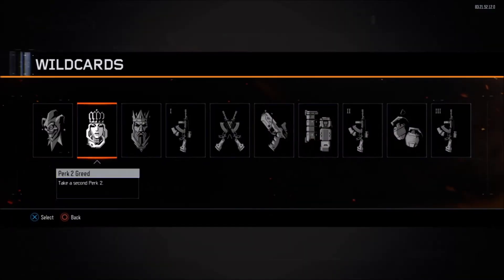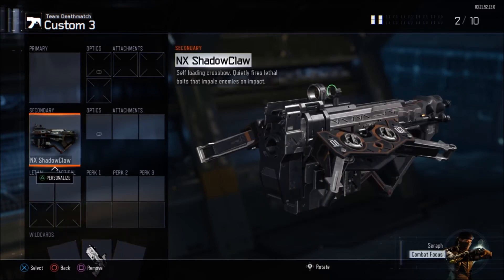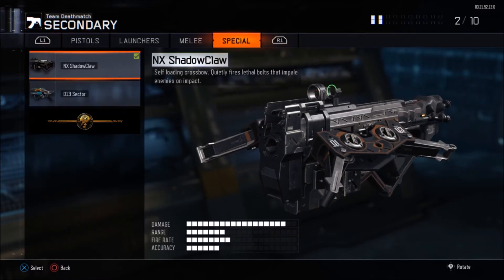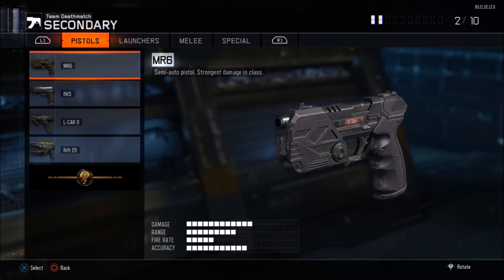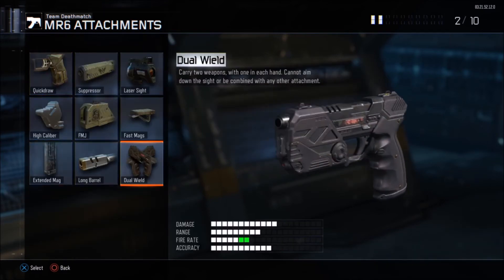We're going to go down to Wild Cards, go to Secondary Gunfighter, and add that wild card. Then we're going to remove the Shadow Claw — press X on it — go to Pistols, add the MR6. Then go to Attachments, hit X on the right corner of the square, and we're going to be hovering over Dual Wield. My friend is going to go to a multiplayer public match and let me know.